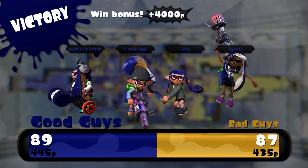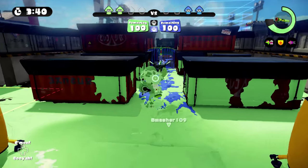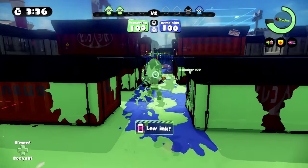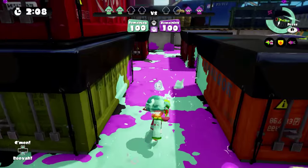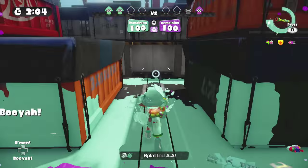Coordinating your positioning with your teammates under these circumstances is quite simple. If you outrange the enemy, you should draw attention away from your teammate so he or she can come in from the side. If you are the inkling that is outranged, you should let your teammate divert the enemy's attention while you come in and shoot from a new angle.